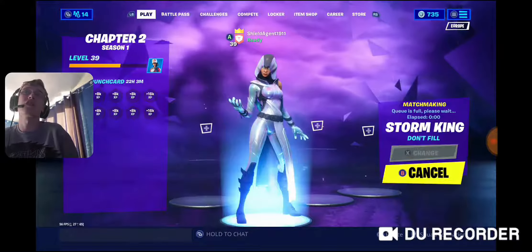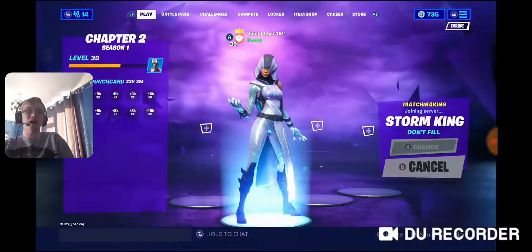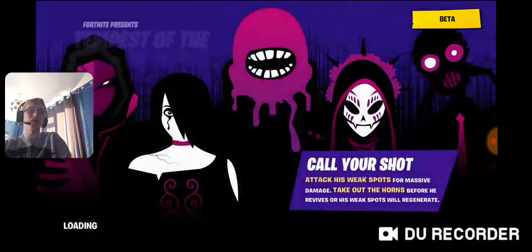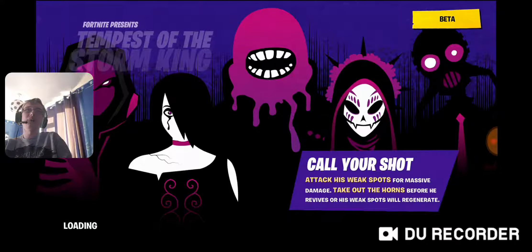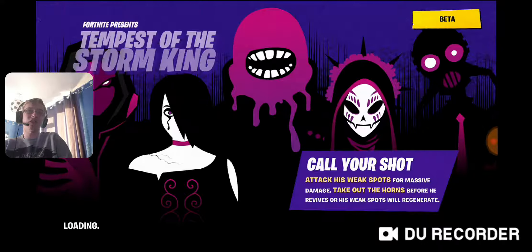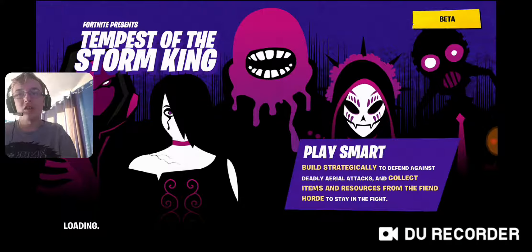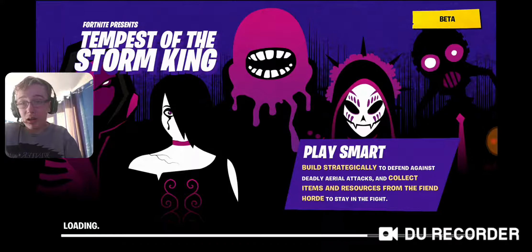Fortnite presents Tempest of the Storm King. Call your shot — attack his weak spots for massive damage. Take out the Horns before he revives or his weak spots will regenerate. Play smart — build strategically to defend against deadly aerial attacks, and collect items and resources from the Fiend Horde to stay in the fight. As you may have noticed in the background, there are five skins — those displayed in Gotham City Theatre for the Final Reckoning.